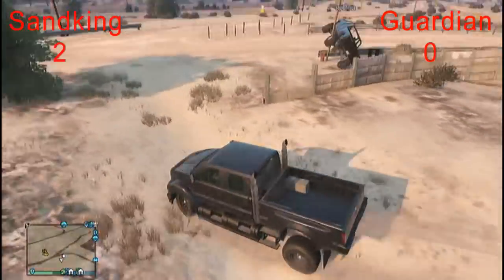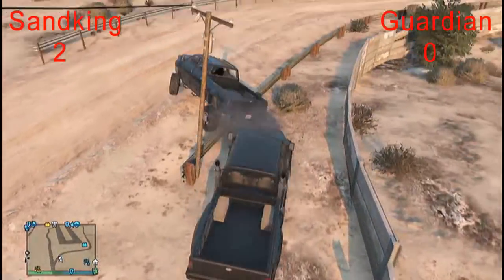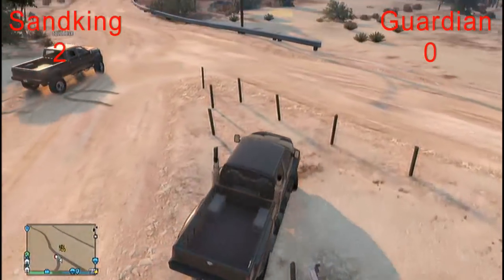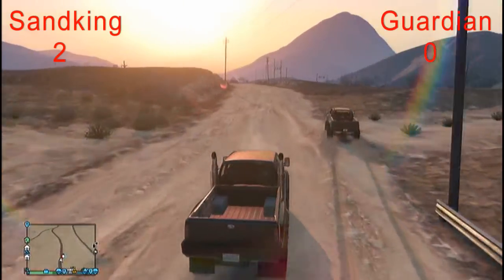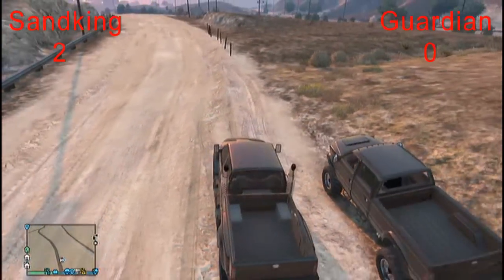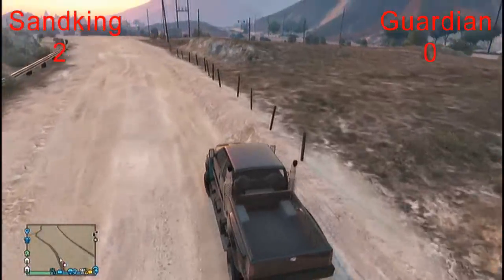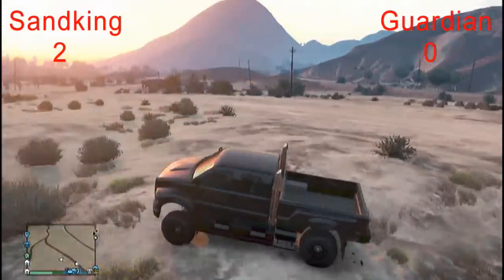We got acceleration out of the way. So up to date: the Sand King won the customization test, the Sand King won the strength test, speed is a tie, and for acceleration it also beat me. So far it's three points for the Sand King and two points for me. If I win the handling it's a tie — they're both good trucks and you can basically judge by price.